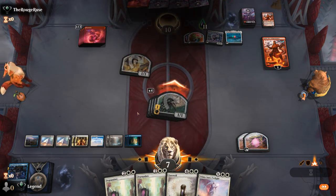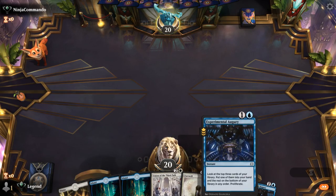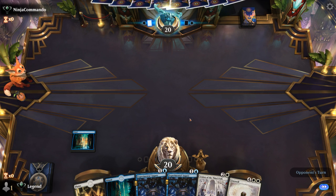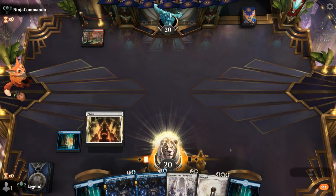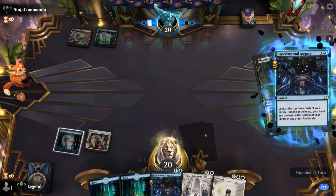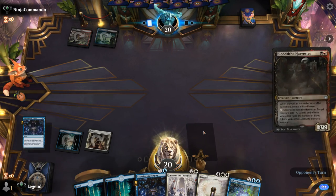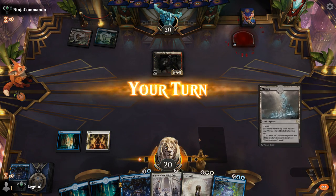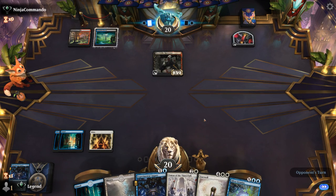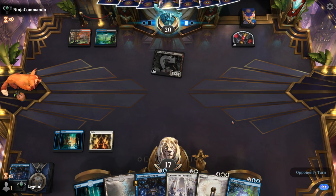We're on the play, hand seems fine. Double Augury to find apparatus, Union to gain a bit of life, and hopefully set up a Farewell. We're up against Red-Black. Sometimes I prefer keeping an Augury until after we play apparatus to immediately start proliferating, but in this case we need to fire one off now. We already have four lands, so taking a Scrutiny is okay even though we'll eventually need to find a second white source.